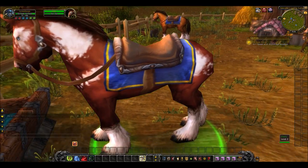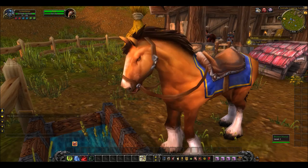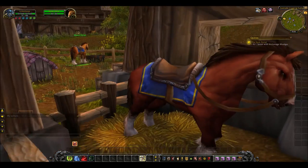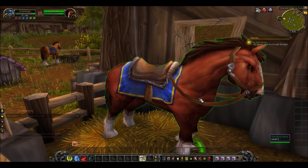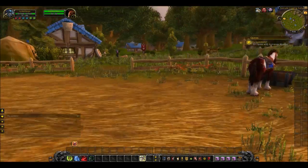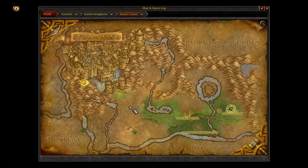We've actually got ourselves a nice horse there, a very nice brown horse. And we've also got over here in the stables a chestnut mare. You can see that this is all actually in Elwynn Forest, Eastvale Logging Camp specifically — you can fly there, or you can walk from Stormwind past the Tower of Azora and over the river.